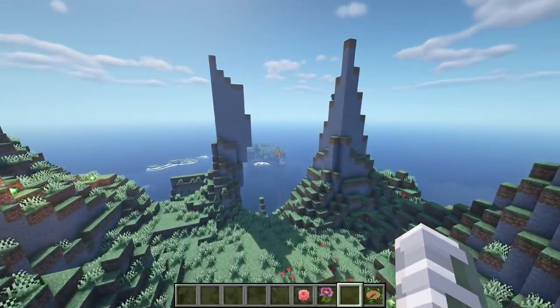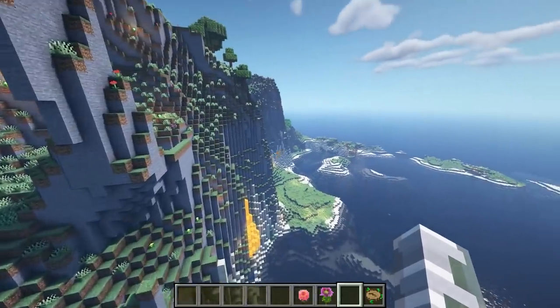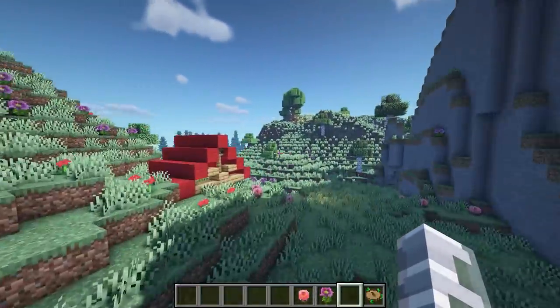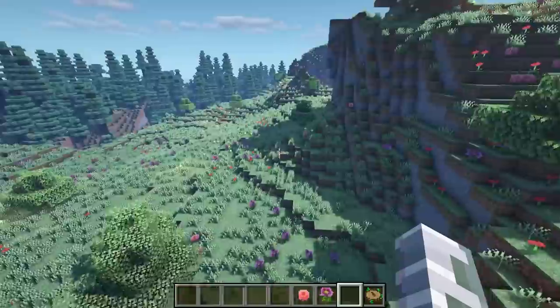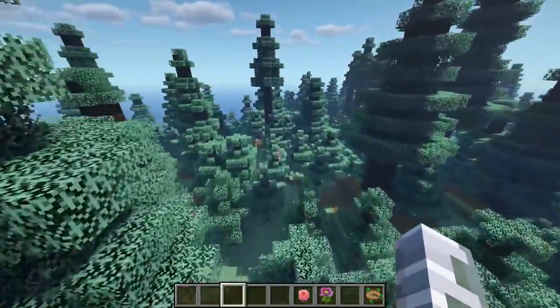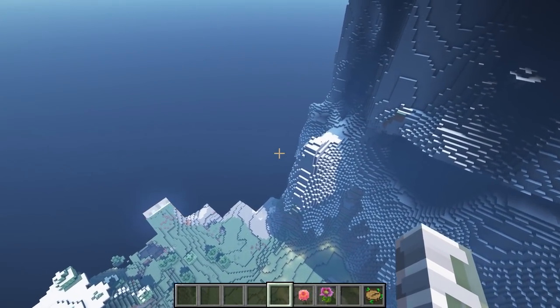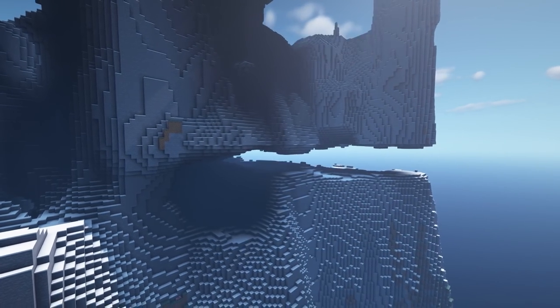It kind of reminds me of beta Minecraft when it was more beta, and the terrain — when you're on top of the mountain it's like such a pretty place to live, it's very hill-like. There are a few new plants. Another biome is a High Tiger biome, which adds this super high snow mountain biome.